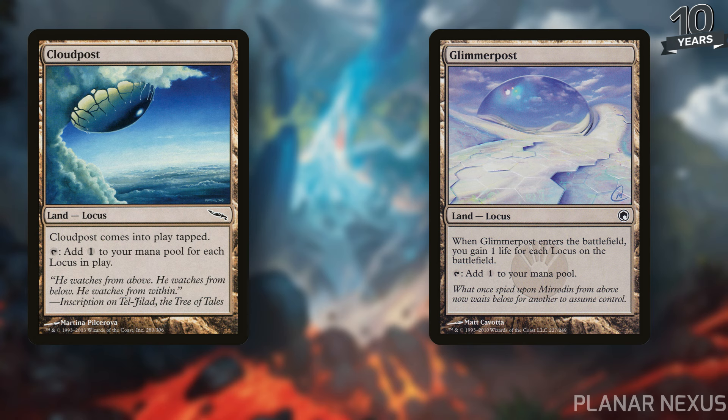Time will tell whether they'll print more Locus cards in the future — something worth revisiting for Commander if they do. Maybe they'll even make a Locus-based Commander deck similar to the Desert deck. But for now we work with what we have. It's worth mentioning, but I don't think it's the strongest combo line available with this card.